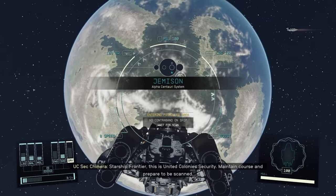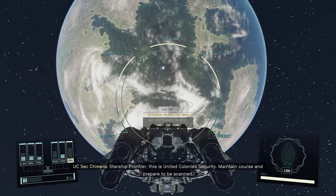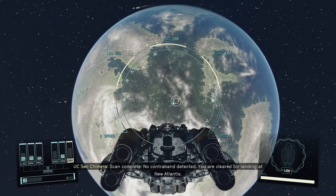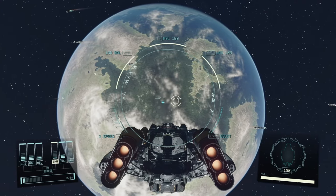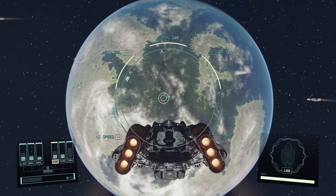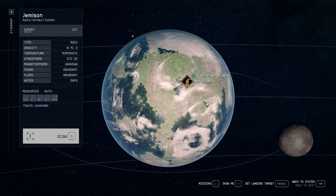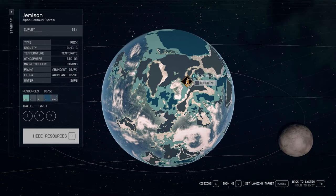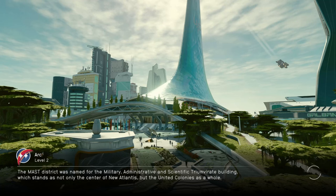Entering patrolled area. 'This is United Colonies security — maintain course and prepare to be scanned.' Look at all these ships I can steal. No contraband detected. You are cleared for landing at New Atlantis. Alright, New Atlantis.